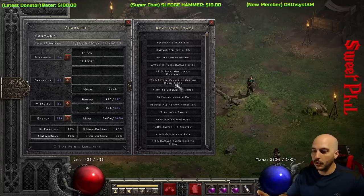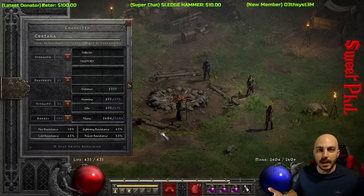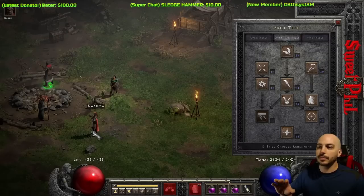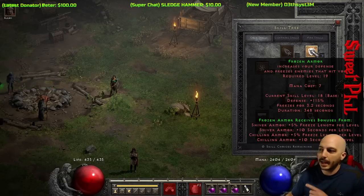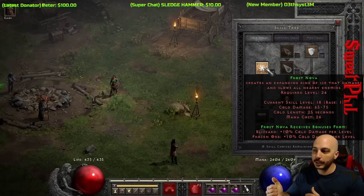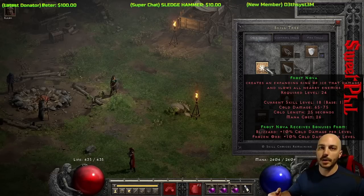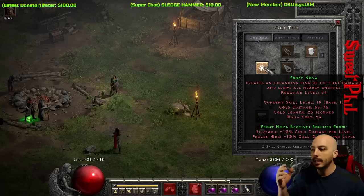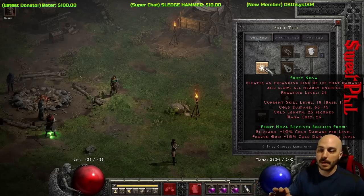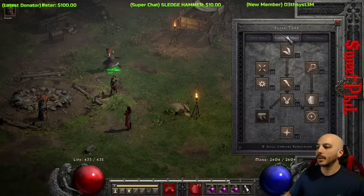The resistances aren't great, but it really doesn't matter that much — you've seen I soloed Players 8 Chaos Sanctuary with no problem. Now the skill tree: starting with cold, the easiest one. I have one point into Frozen Armor. If you don't use a cold mercenary, you can put one point into Frost Nova — when you land next to monsters you cast one Frost Nova and then Nova away like crazy. It's a technique a lot of people use early on to slow everything down. Maybe you want to go with the new Act 5 merc or an Act 2 mercenary with the Might aura for more damage.